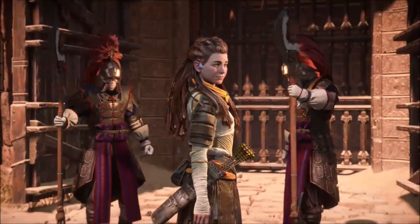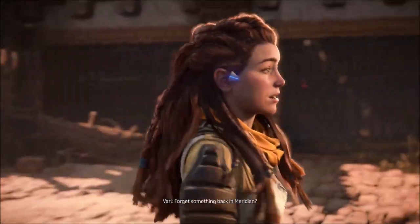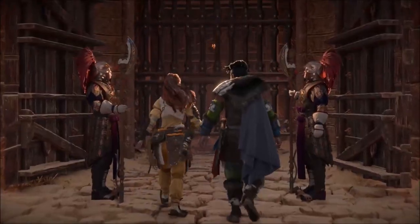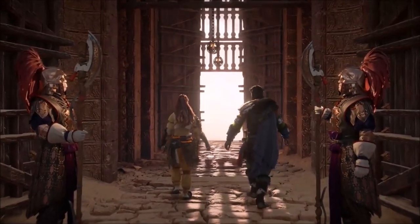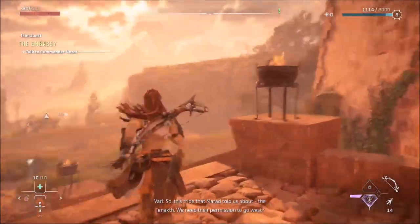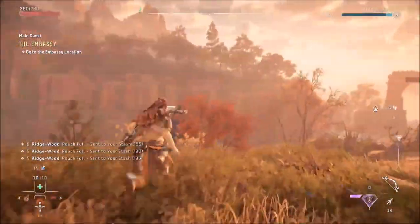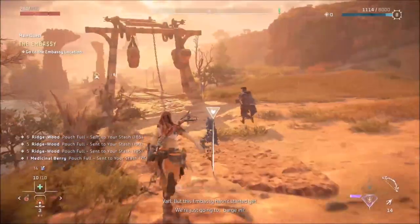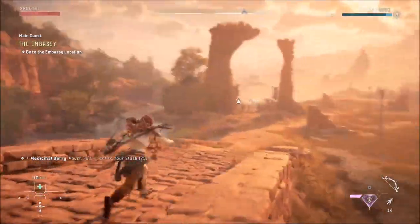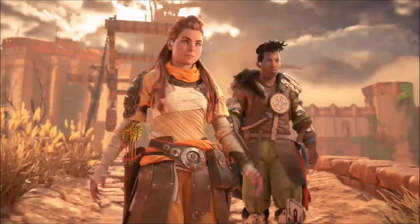They get through. Varl shows up - he's back, and I'm not happy about it. He says he forgot something back in Meridian and Aloy tells him he's not coming with her. But it turns out we need the Tanakh's permission to go west, and Varl points out it would be nice if they weren't trying to kill us the whole time. The embassy hasn't started yet and we're just going to barge in. Varl says at least she has backup now. I really don't like Varl.